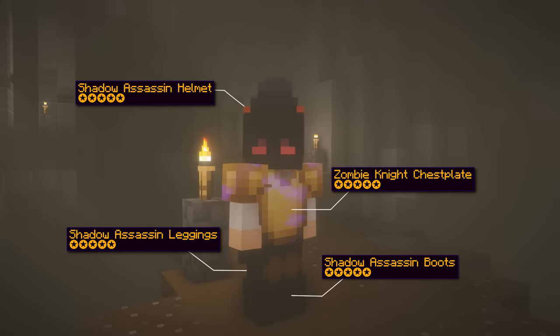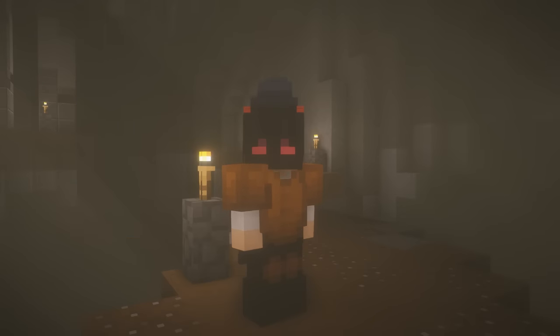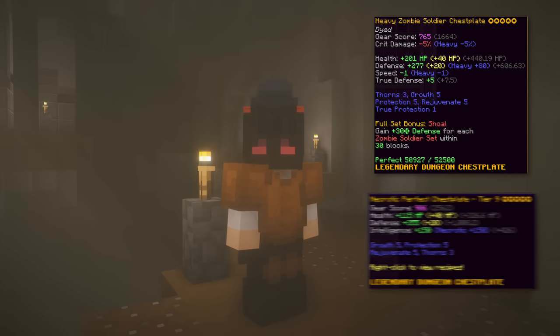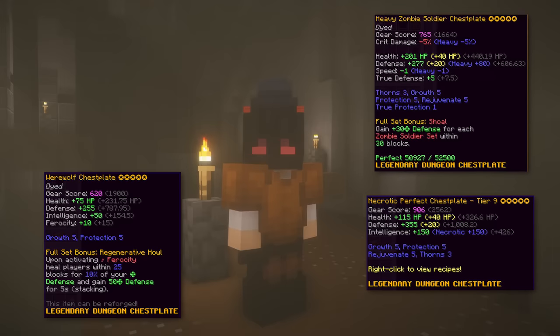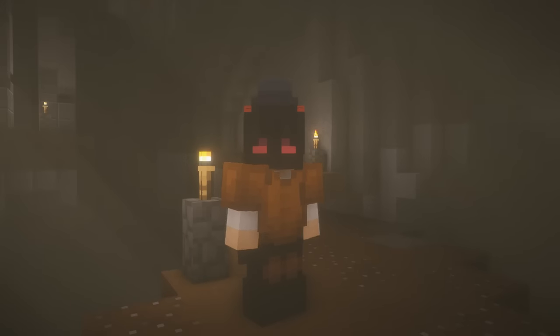The fourth armor set is 3-4 shadow assassin armor with either zombie knight chestplate, tier 9 perfect chestplate, werewolf chestplate, or zombie soldier chestplate. For the chestplate it comes down to preference in terms of damage, price, and effective HP. The zombie soldier, perfect chestplate, and werewolf chestplate are the tanky ones, while the zombie knight focuses on damage.